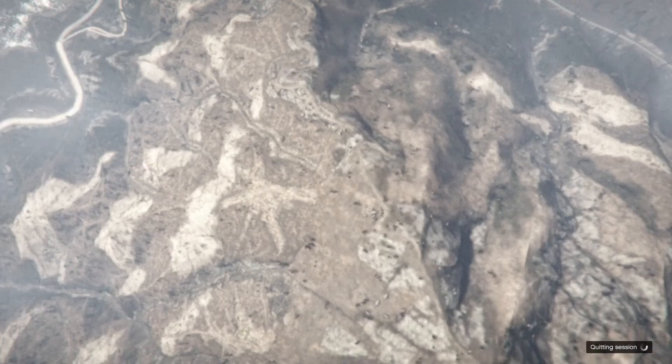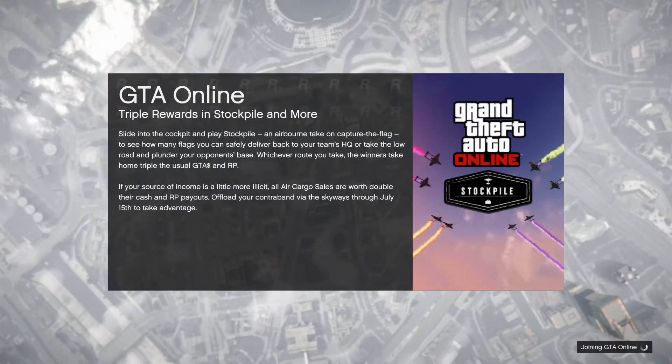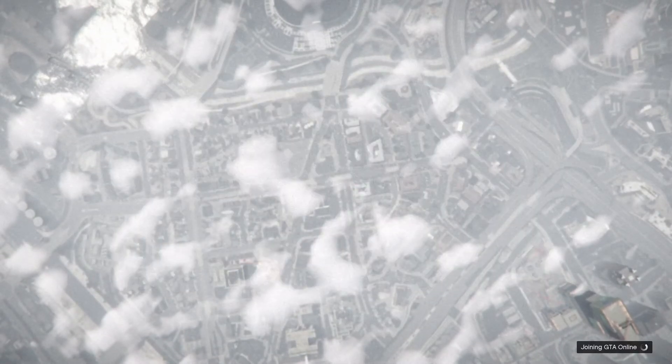You should get kicked and load into offline. I also forgot to mention: you do not want your location to be set to Last Location or at the Arena War Workshop, or this will not work. When you load in, you want to change your outfit so that it forces a game save, which you will see at the bottom right of your screen.